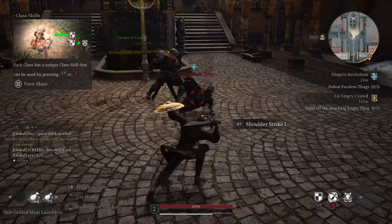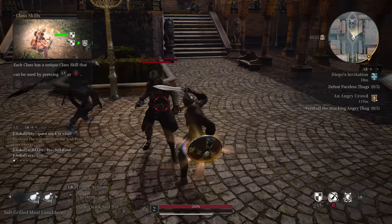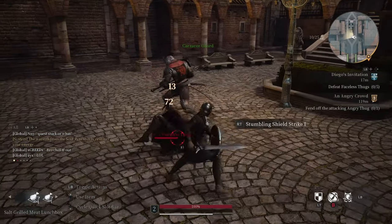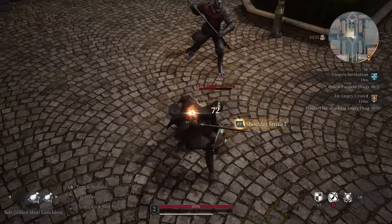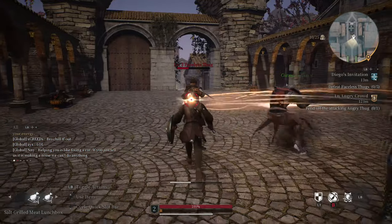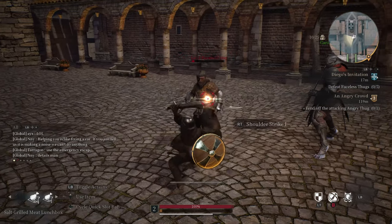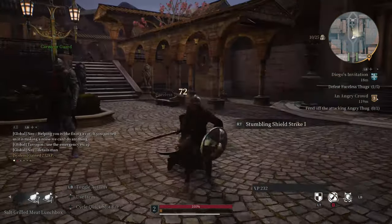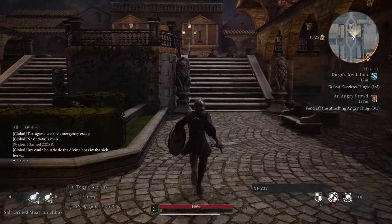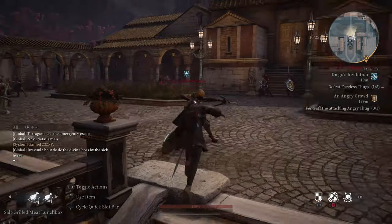Interesting world. Faceless thug — I will help you deal with this faceless thug. There's a lock-on mechanic and stuff, and then you can evade, so they give you some... it's kind of a neat combat system. They seem to do a pretty good job of it. Every one of the MMORPGs handles the combat a little bit uniquely.